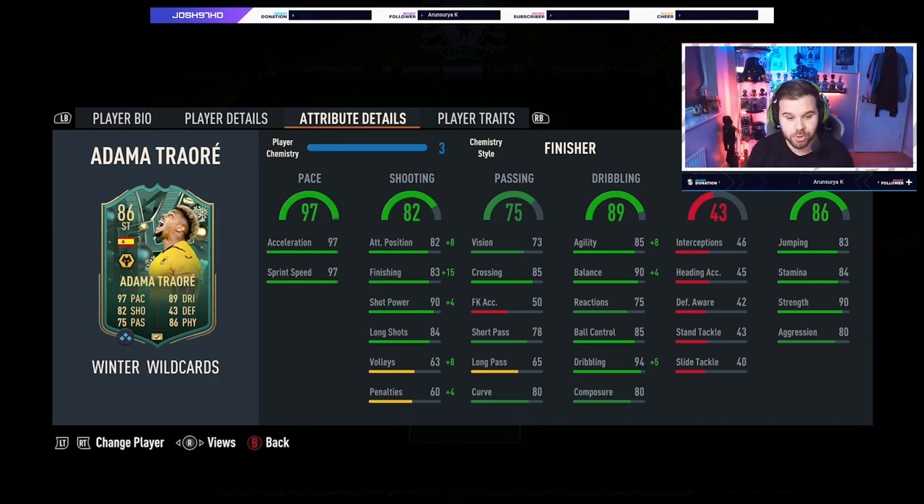I've stuck a finisher on him to boost his finishing and dribbling up as much as I can. His passing stats aren't the greatest but certainly not the worst: crossing of 85 means you can play him on the wing, vision of 73, short pass 78, long pass 65, and curve of 80. He doesn't have the finesse shot trait, and we all know finesse shots are crap this year anyway. His dribbling looks pretty good: 85 agility, 90 balance, 75 reactions, 85 ball control, and 94 dribbling, which is insane, with 80 composure.